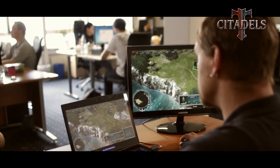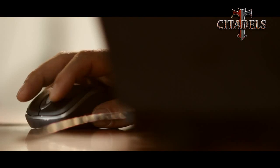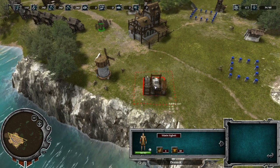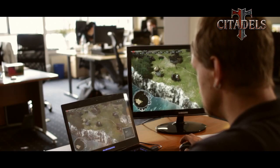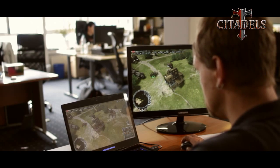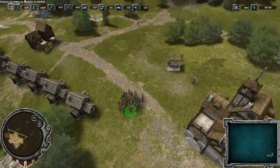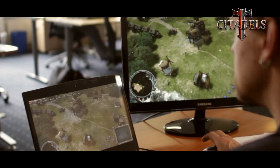This building here makes planks from the wood. And this building turns stones into proper stone blocks for the construction of more sophisticated buildings. Now I have to construct the next two production buildings: the first is the bakery, which provides bread, and the other is the blacksmith's, which supplies weapons for my arms production later.